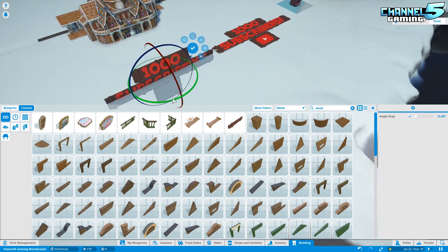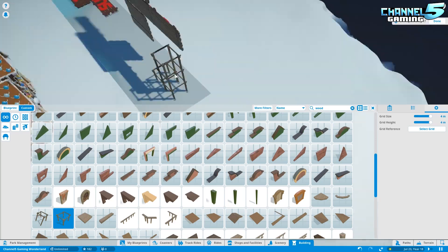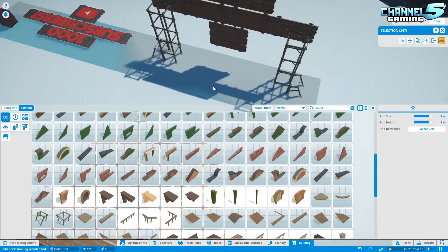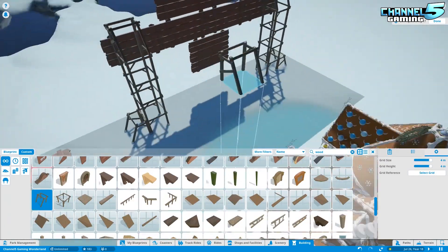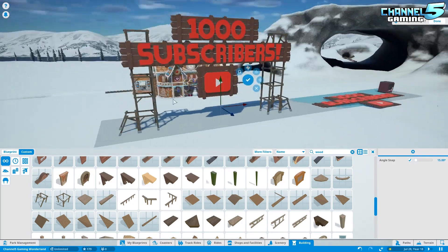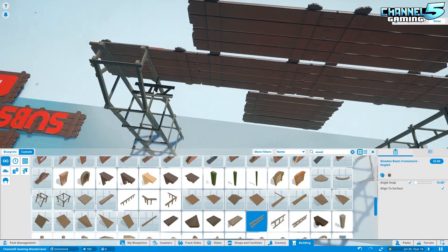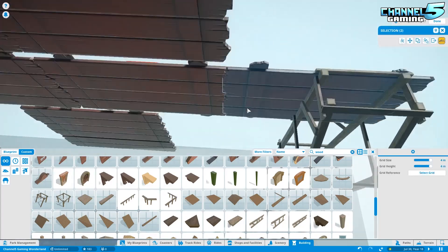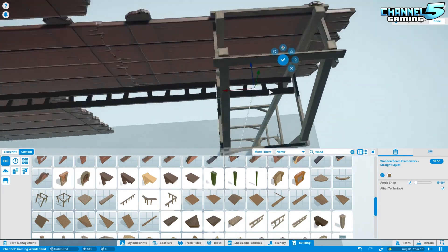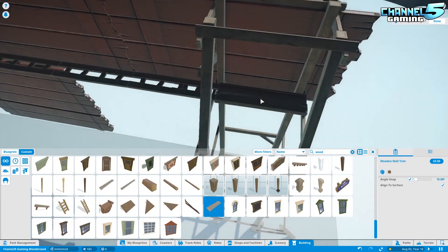I was trying to figure out where to put the play button, and I thought it looked good underneath, sort of hanging. So I flipped it upright and started playing around with scaffold. You can see the subscriber train station in the background — we did that for our Let's Build episode one. This sign and the train station were my gift back to you guys for being such awesome subscribers. If you haven't seen the 1,000 subscriber special, go check it out — we have a little vote going on with the Yeti names.